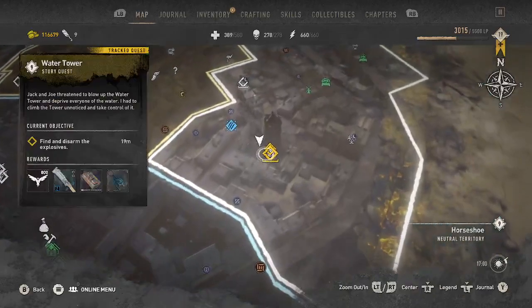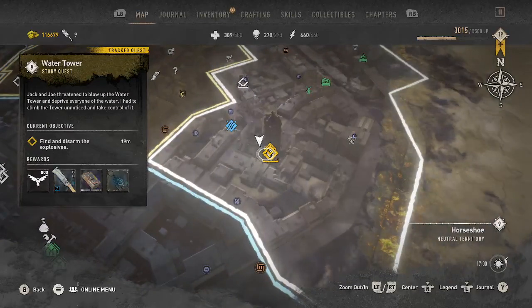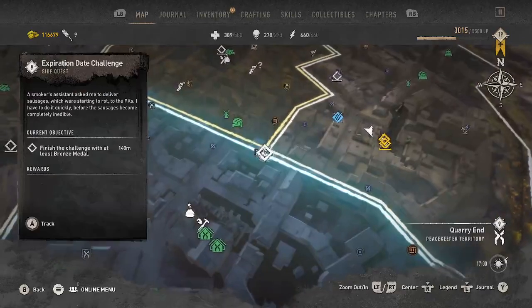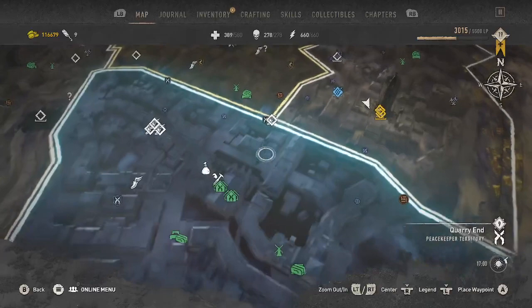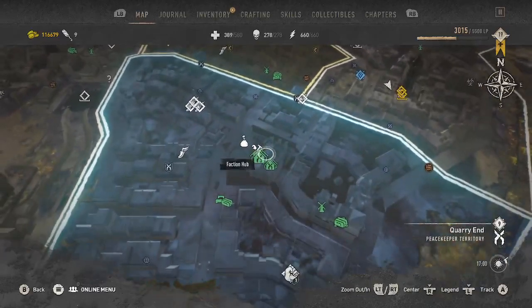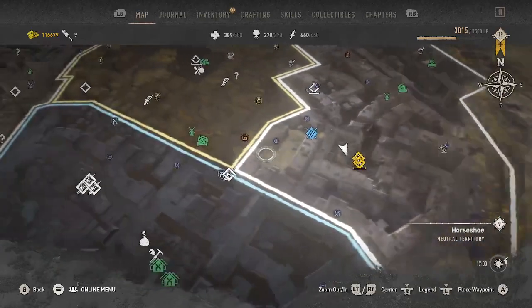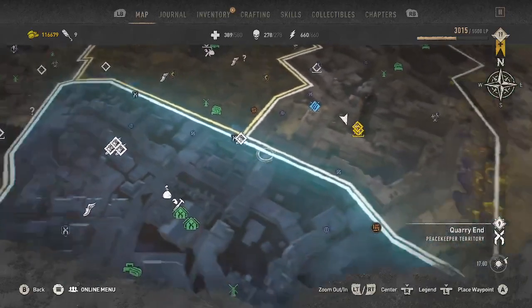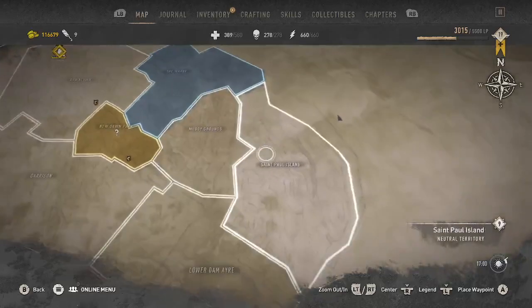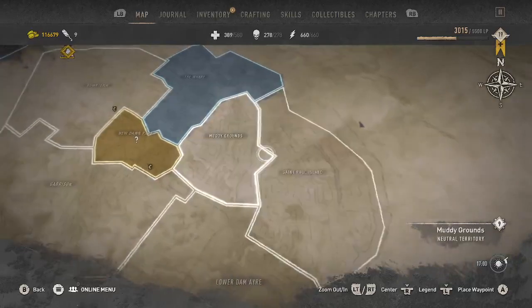You will be given the task of disarming the water tower from Jack and Joe or from a different person, depending upon what pathway you took through the Tango Motel and other tasks. I chose not to trust anybody, which meant that the PK gave me the assignment to go take this over. I've already decided I'm assigning all of Old Villedor to the PK. When you get four zones assigned to the PK, you get the crossbow, which is an awesome weapon and very useful to have going forward.